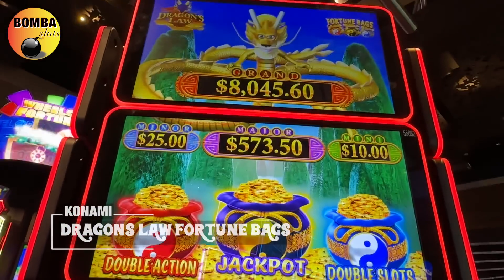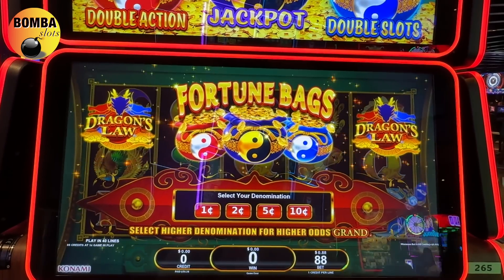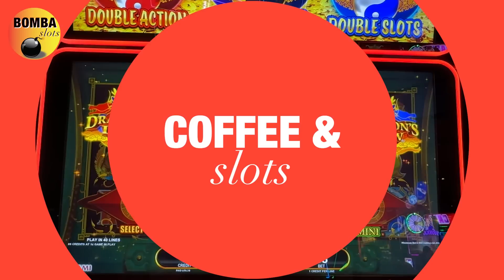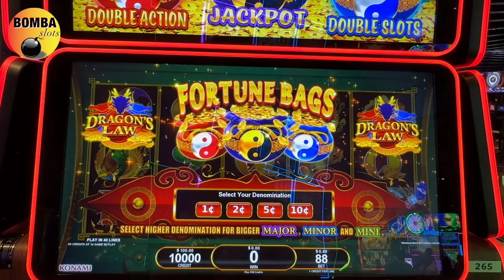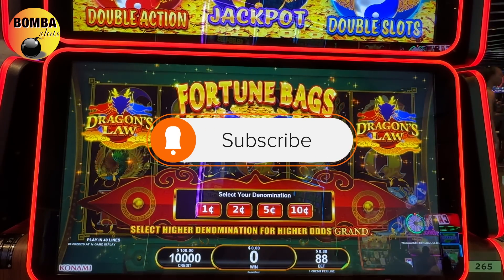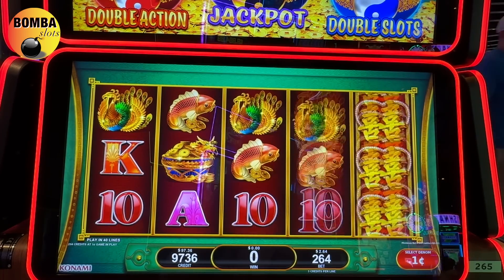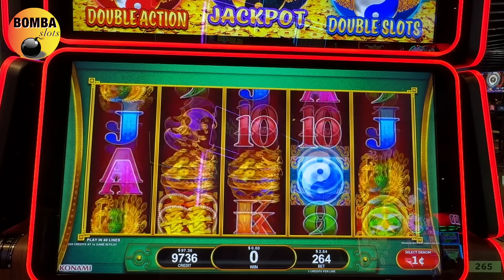Fortune Bags guys, a new one at Aria — Dragon's Law. I don't play this game that often, so let me give it a shot here. We got some free play, about 600 worth. Let's put in 100. Let's see what this game does. 264 best to start. Let's see what this game does. From Konami.